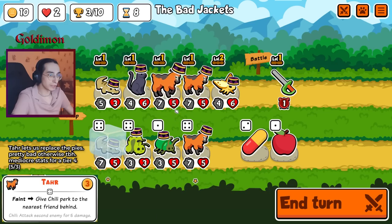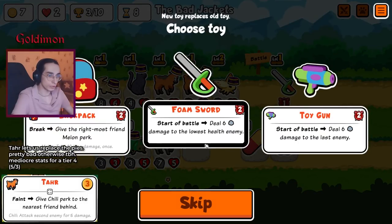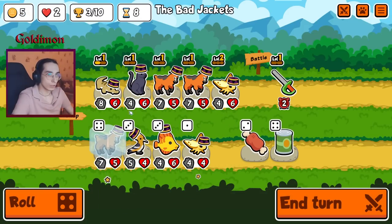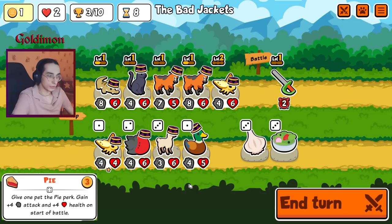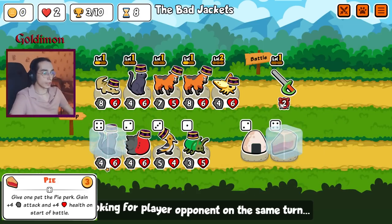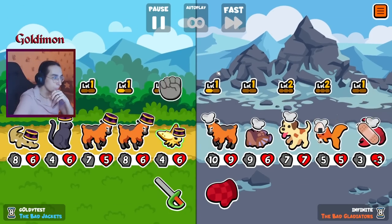Let's see. Level up now. We'll just keep these — screw the melons. We came out of these — we'll definitely take Pi. That's exactly what we want. I like this guy, but I would definitely prefer SQR.